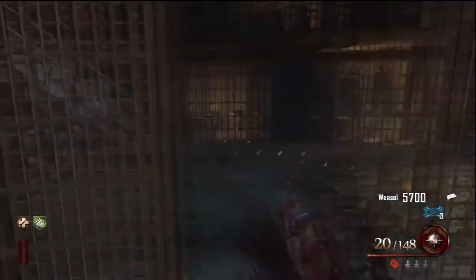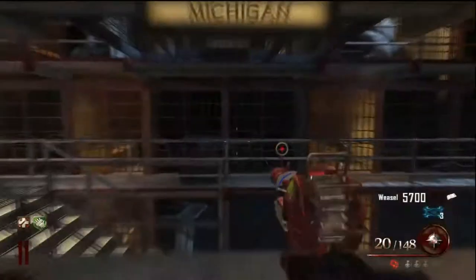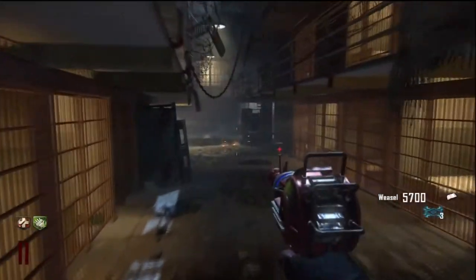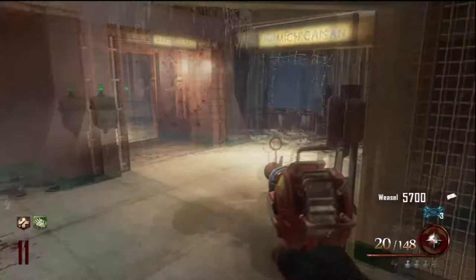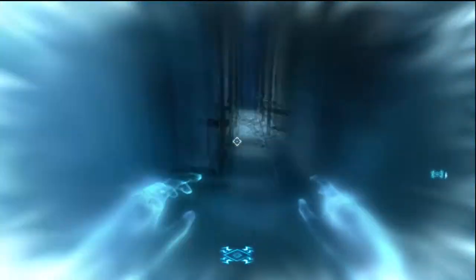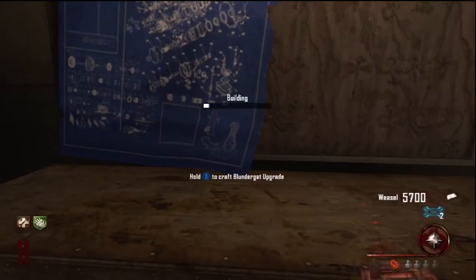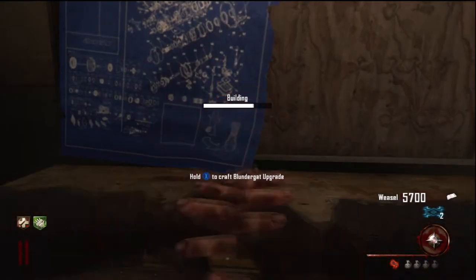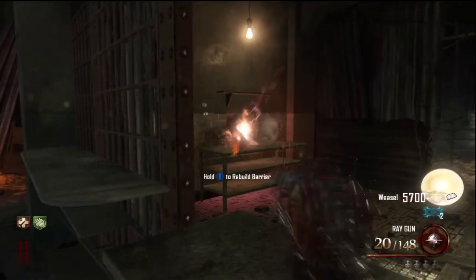The second wonder weapon on this map is the Golden Spork. To do this you must first assemble the plane, go to the Golden Gate Bridge and return. Then you must throw a Hell's Retriever at the poster in a cell near the warden's office. Then you must go into Purgatory or Afterlife mode, enter the portal that appears after you've hit the poster, and zap a spoon on the ground until you hear Samantha's laugh. Then go to the cafeteria and throw the Hell's Retriever at the spoon behind a window. The warden will say a few things to let you know you've done this correctly.